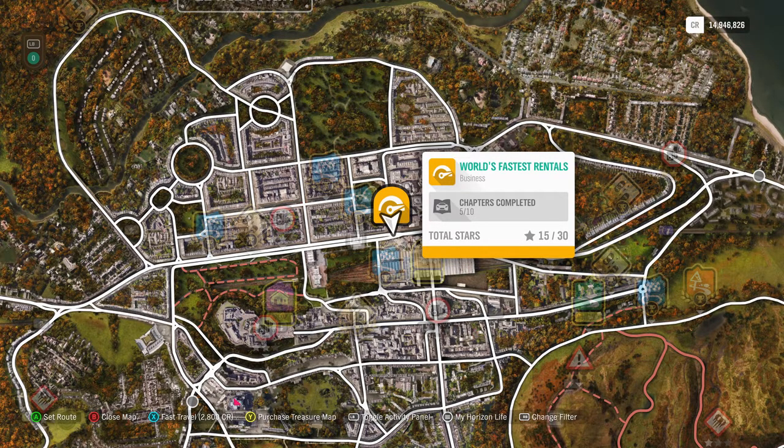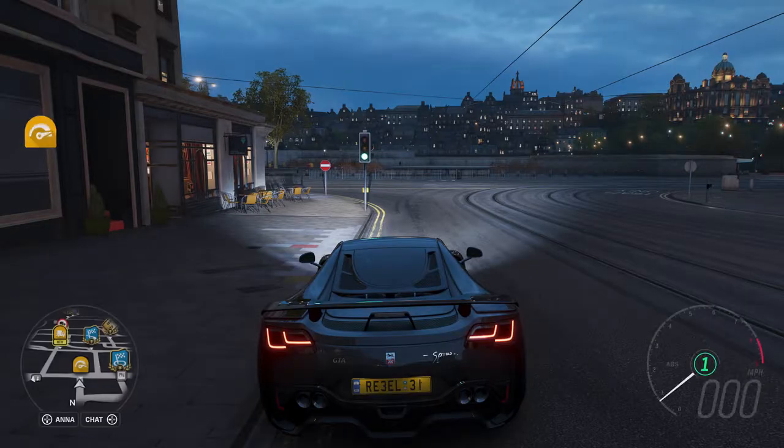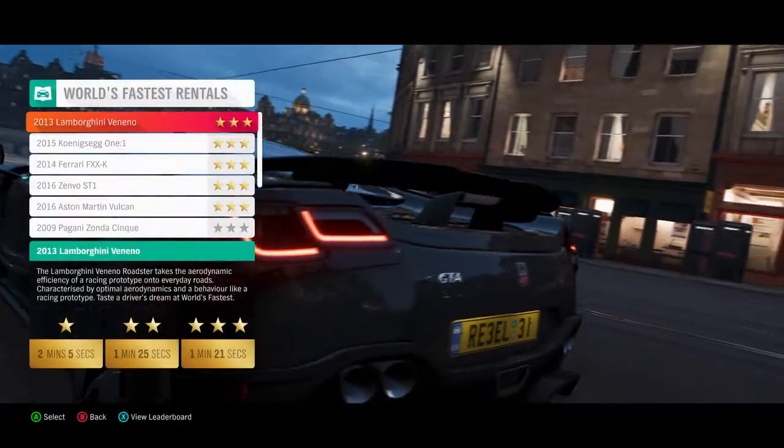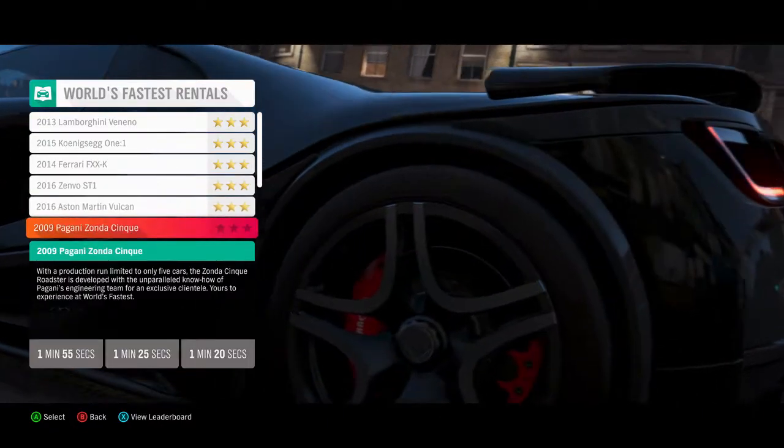Yo, welcome back to my first playthrough of Forza Horizon 4 on Xbox One X. We're doing World's Fastest Rentals and this is Chapter 6. I think it's the Pagani Sonda this one — yeah, it is. Pagani Sonda C5.